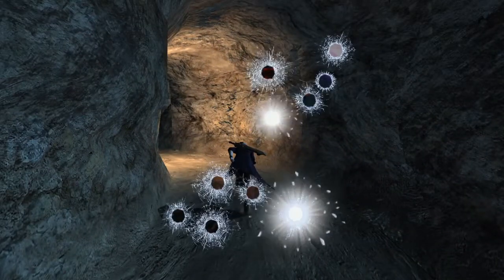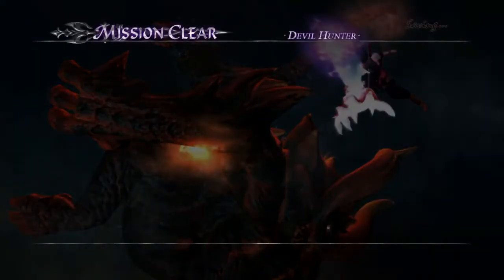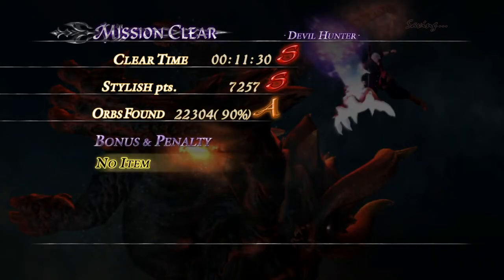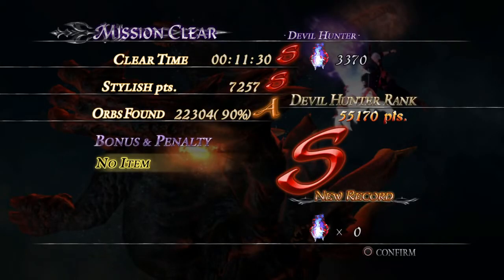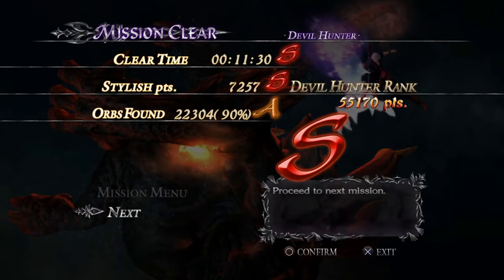Starkiller, eat your heart out in terms of speed. If that were the original Devil May Cry 4 I'd spend at least 5 seconds running towards it. Here we are — Mission Clear. Stylish points, orbs found. Are you going to finish with an S rank? Yes, you are. And as I finish with an awesome and stylish S rank, we'll see you guys in the next part.